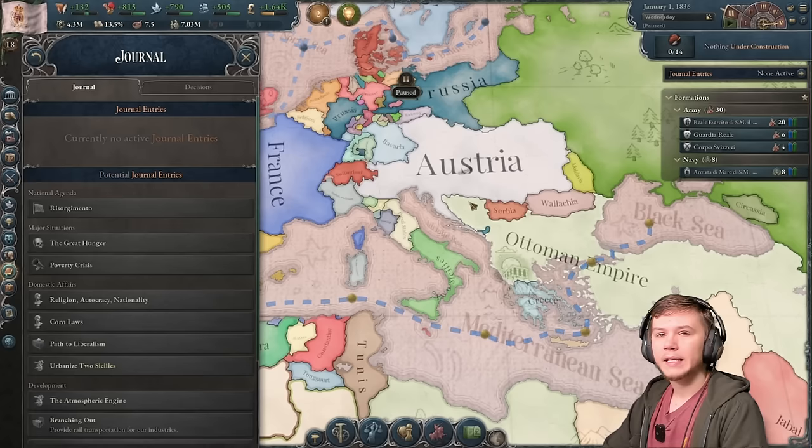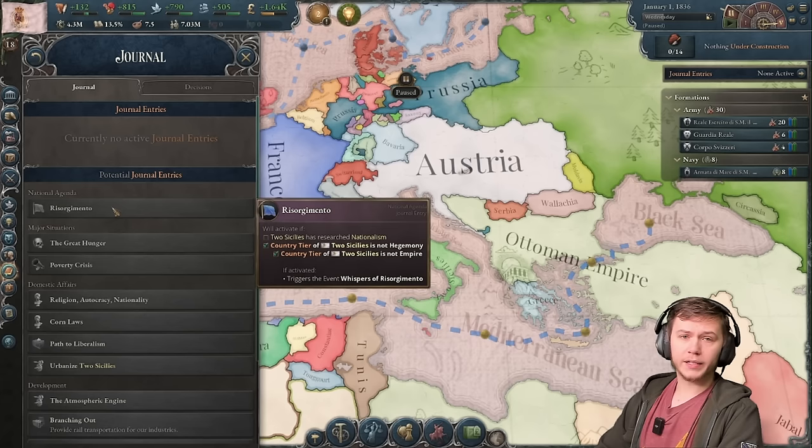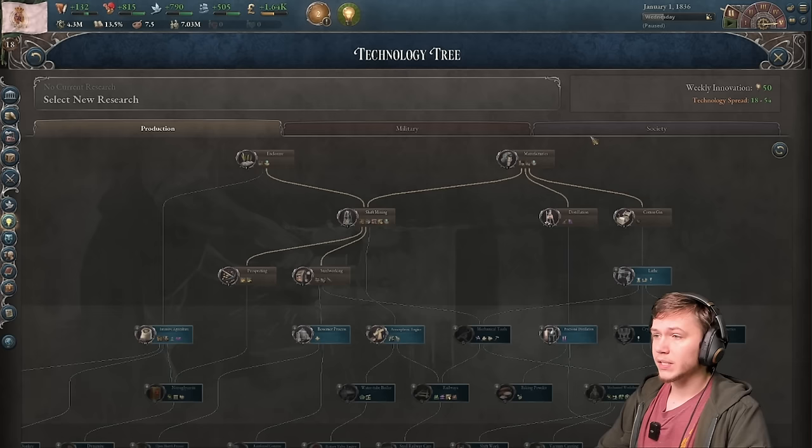In order to form Italy, we're gonna be using a journal event called the Risorgimento, or at least that's the pronunciation I'm going with. The only thing required for us to use this journal entry is to have nationalism, so that is what we will do first. Society tab, research - we're gonna go straight for nationalism first thing.